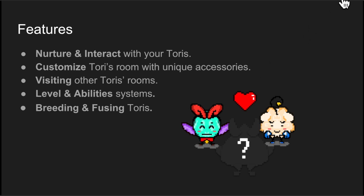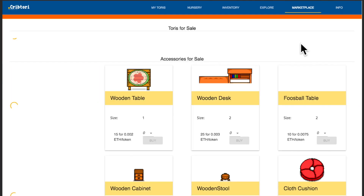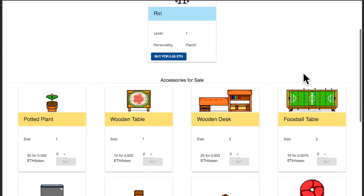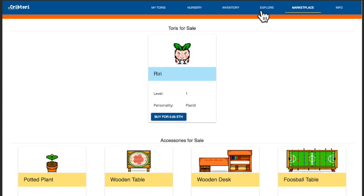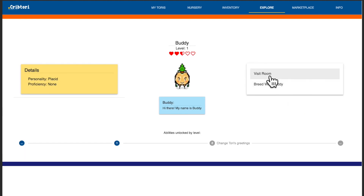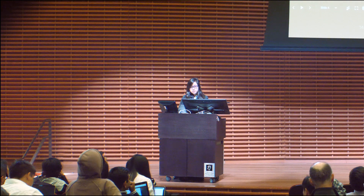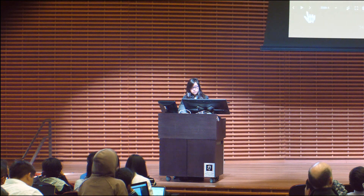If you go to the website, this is how the landing page looks like. You can see the marketplace where people can trade tokens and Tories together, and you can also see other people's Tories — their details and rooms. Let's go back to the presentation and I'll show you a quick demo of Cryptory.